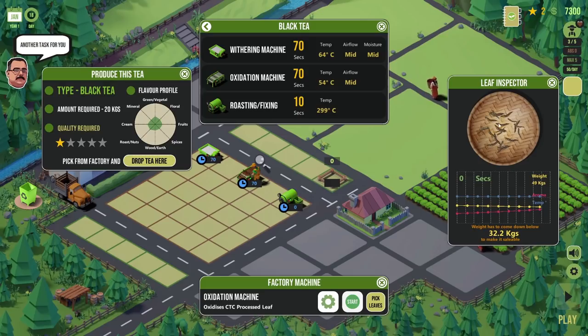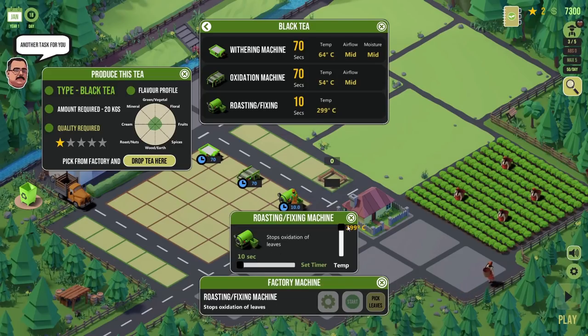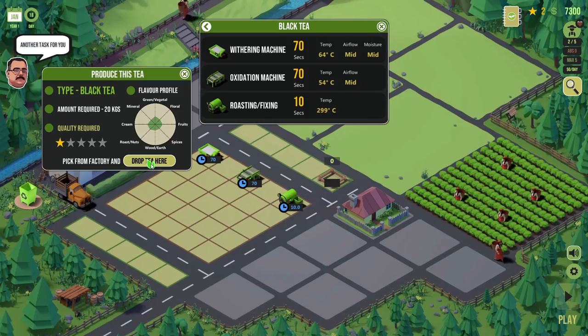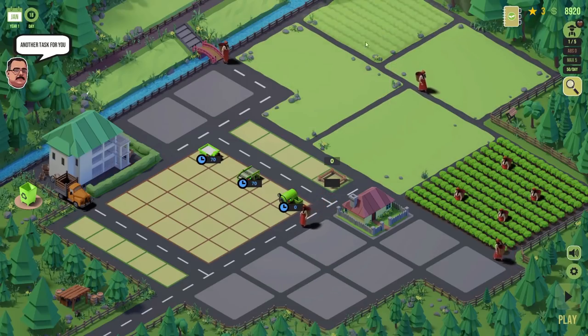The leaves are no longer green — they're brown, which is what we'd expect from black tea. The final job: pick those leaves, put them into the roasting fixing machine, 10 seconds at 299. We only have 49 kilograms left and he wants 20 kilograms. Starting: 33, 27, 22 — stop! We could only do three seconds. Any more and the weight would have plummeted to nothing. We've got 20 kilograms. It's black tea, quality is all right, flavour profile is more or less okay. Oh my goodness — it's two star! We can sell it for 1,120 monies.